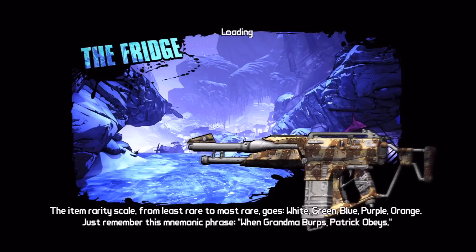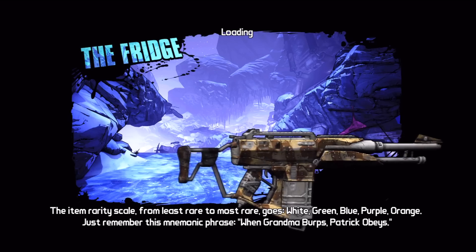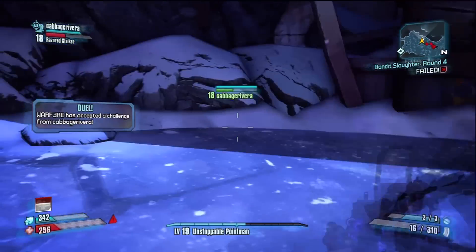Hey guys, it's War of Fear. This is how to get easy money in Borderlands 2. You can at least get $6,000 off this tactic. It's looking in the fridge — it's on the way to get the beacon when Sanctuary has been lifted in the air.